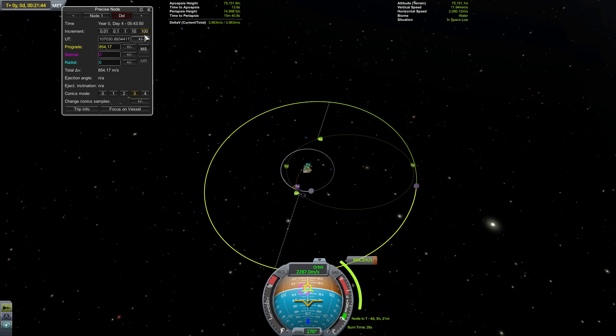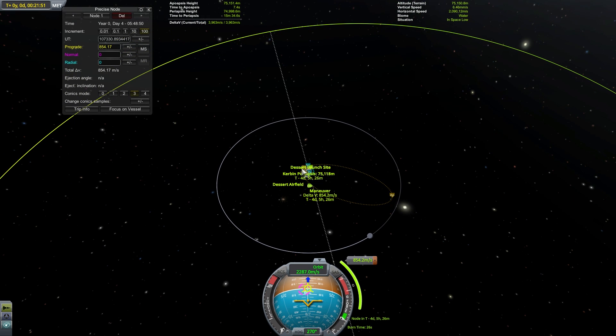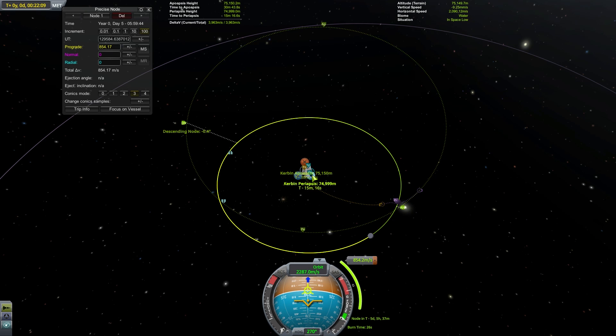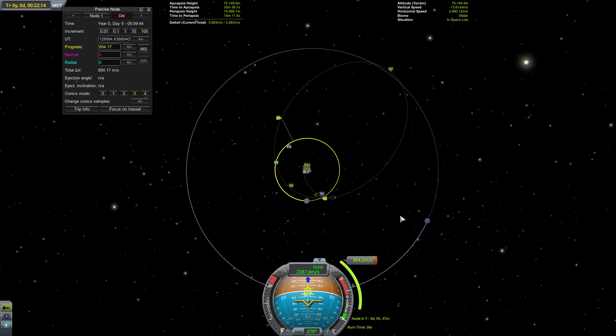Unfortunately after doing this the Mun is no longer where we need it to be. We can fix this by maintaining the position of our maneuver node relative to Kerbin but moving it orbits into the future. Keep moving this maneuver forward one orbit at a time until the Mun has rotated enough around Kerbin that it's in the right spot. Because of the relative size of the Mun there's going to be multiple orbits where we actually have a rendezvous — try to pick the one that gives us the highest apoapsis. At this point we might have to change the magnitude of the prograde vector a bit due to the difference between each orbit.